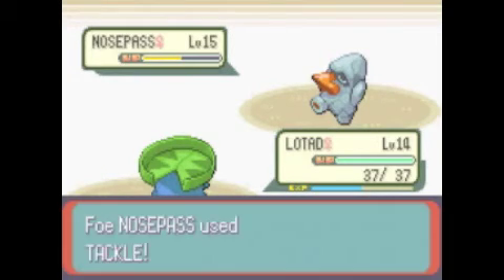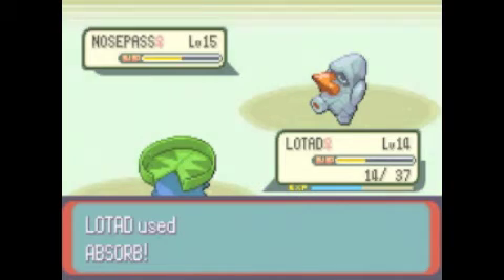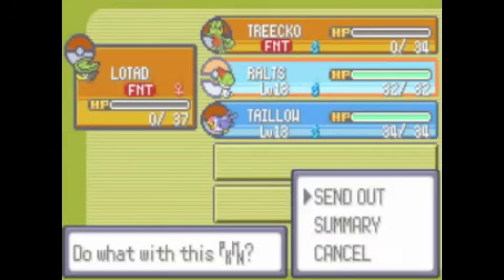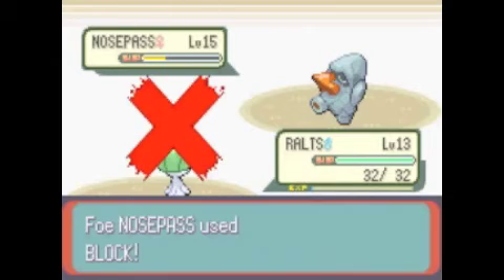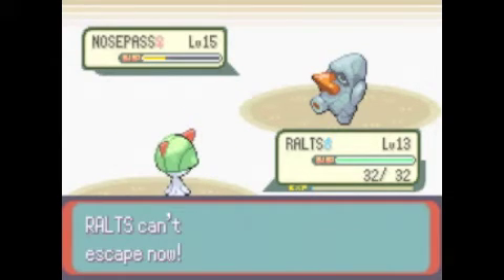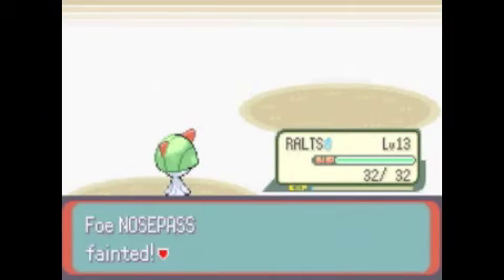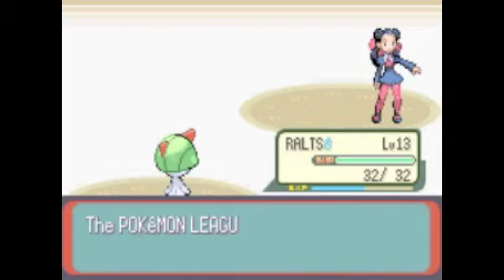Yeah, this gym is just hard because of this Nosepass. That's only - oh, Critical Hit! Super effective, got some HP back. Go Ralts! Confusion, and I can't escape - good for me. I don't think she'll use a potion because she used them on the Geodudes. Come on, die die die - yes! I think we beat her because of Ralts. Both my Grass and Water type Pokémon didn't beat it, and yet Ralts did. Kind of surprised me.